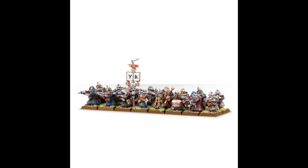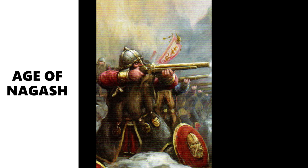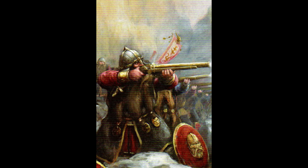Next up are the Thunderers — minimum 10, maximum 30, costing 120 points for 10 with no bulk discount, also in the 'other' role. Armed with Duardin handguns plus some units have Duardin bucklers. The Duardin handgun has 16-inch range, 1 attack, 4+ to hit, 3+ to wound, -1 rend, 1 damage. Four inches less range than Quarrelers, but better wound characteristic and rend built in.